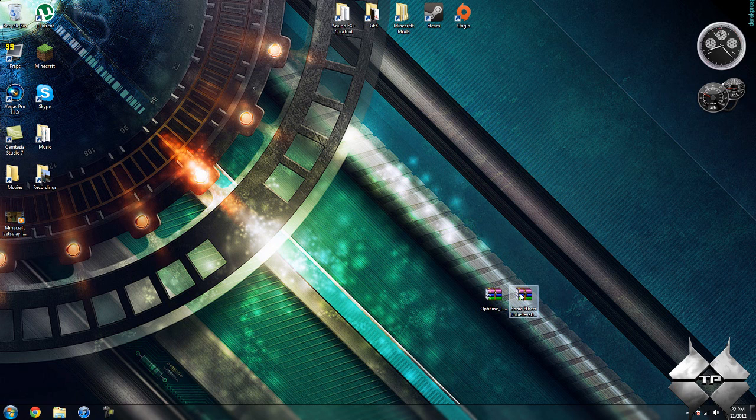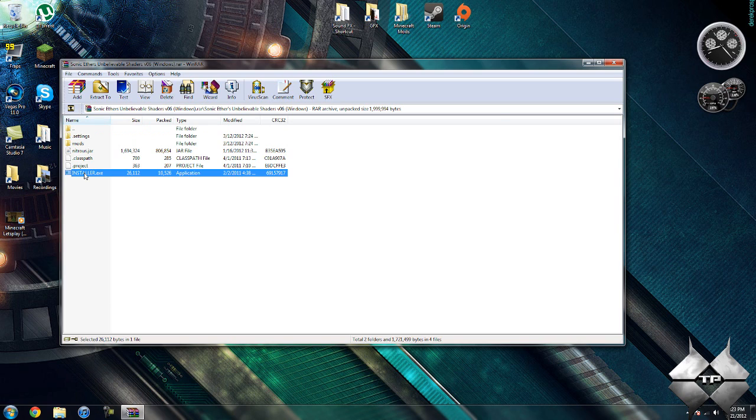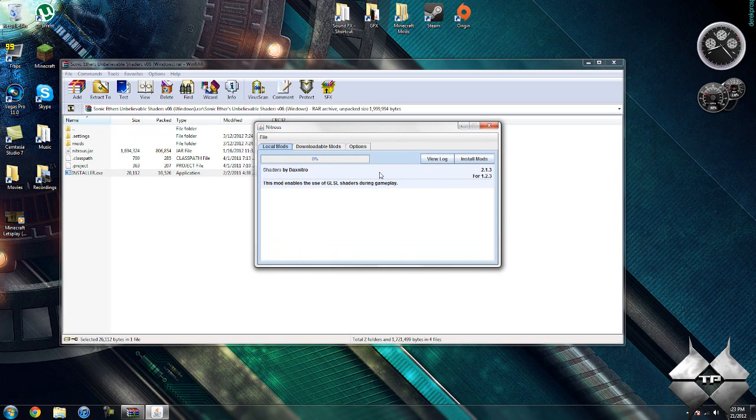Now open up the Sonic Ethers Unbelievable Shaders mod, and then open up the only folder that's in there. Now you want to open up the installer.exe. That'll open this up — go ahead and click on Install Mods. It'll say analyzing, a whole bunch of stuff, and then installation complete. And there you go.